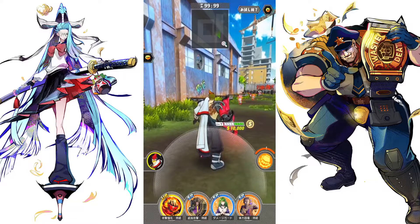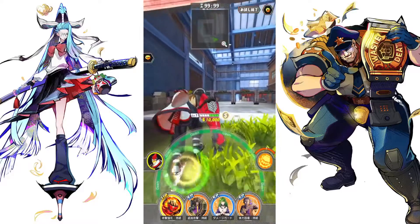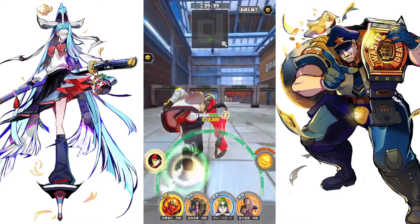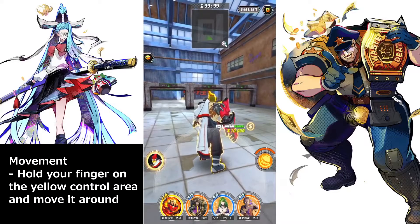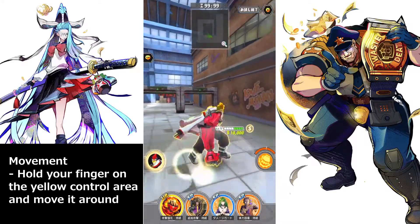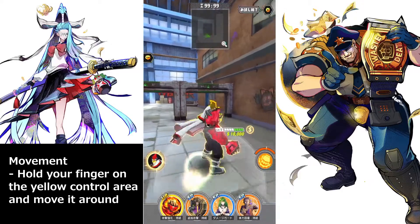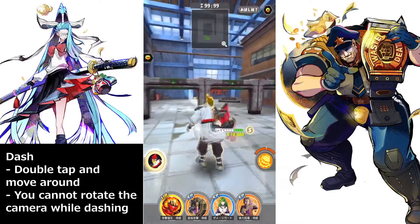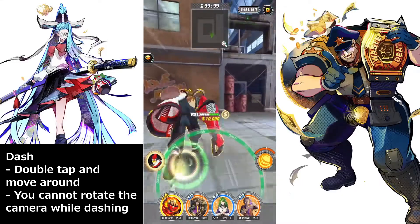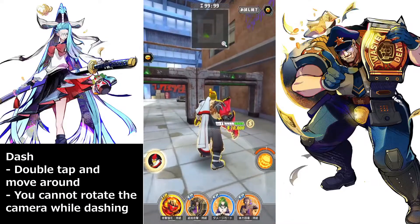Let's go straight into this — we're not going to move near the robots because they are super noisy. Let's start with the movement. There's a movement control area, which is a circle. To move around, you just tap it, hold it down, and then turn left or right. To dash, you double tap it. During a dash, you cannot turn your camera around, so take note of that.